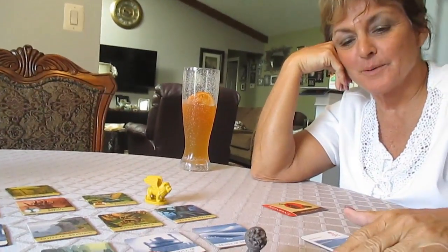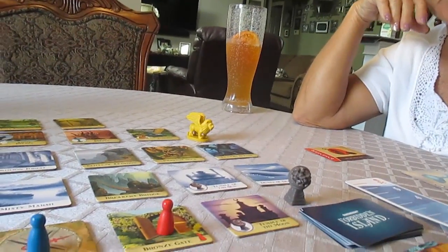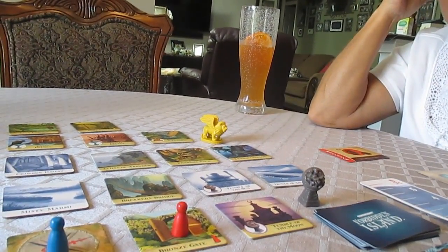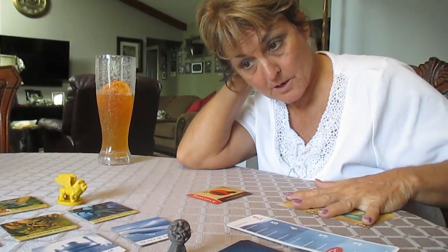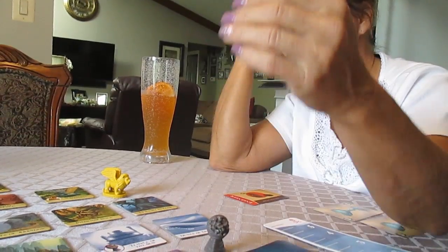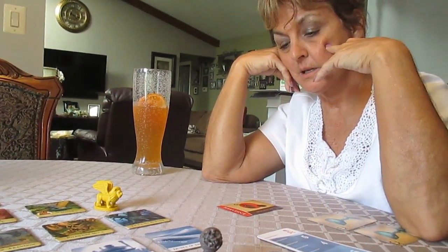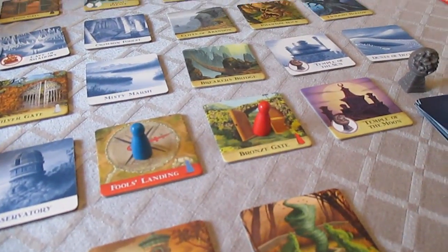So I start by drawing a card? No, you start by doing three actions: move, shore up, give a treasure card, or capture a treasure. You can't capture a treasure because you've got to have four cards. So you can move and you can shore up. You can't shore up where you're at right now — you have to move, because nobody needs shoring. You're not adjacent to a tile that needs to be shored.